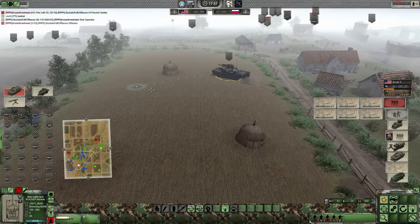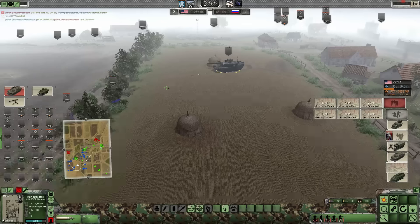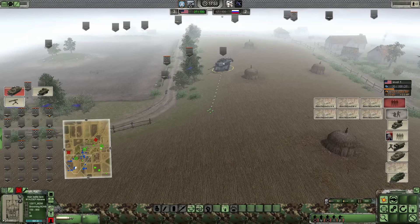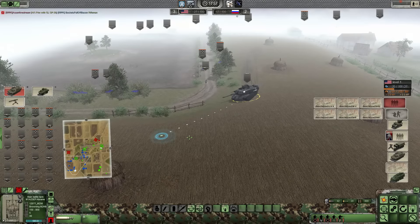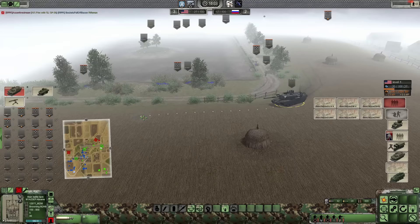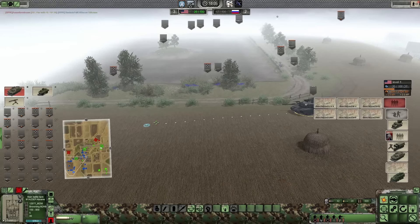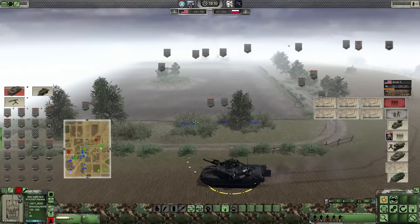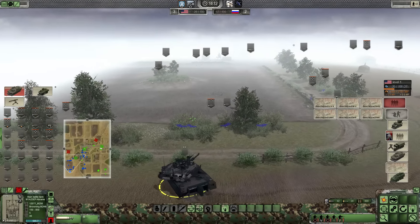I probably regret saying that because the next thing they're going to call out is seven artillery units and just wipe us from the map. In this mod, aircraft don't seem to work at the moment, so you're not going to see any Cobras or Flying Abrams - also known as the Apache - or any sort of weapons like that, but it will be cool to see how AC-130 and other aircraft are operational in the future.